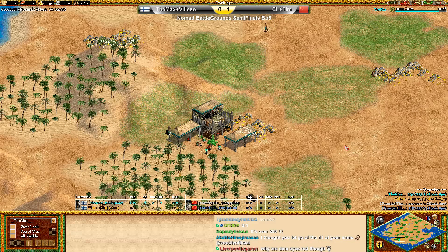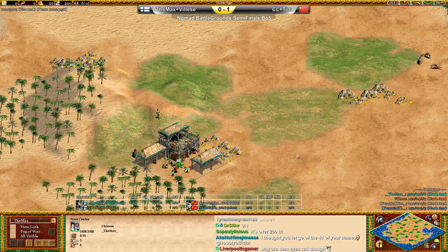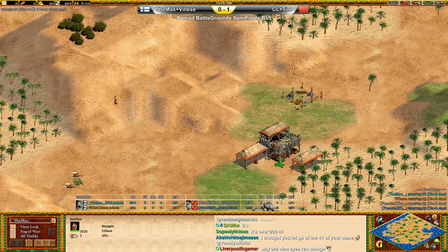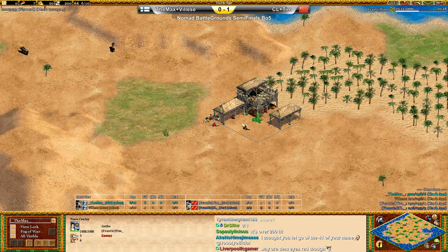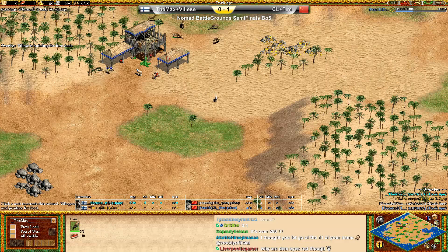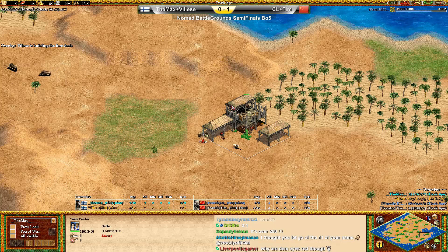Now that we've seen the first match, I'd go for Chinese and Mongols again. The matchup with the Persians and Goths — they need to be really fast and efficient. But this time we have to keep into consideration that Tim, the Goths guy, is kind of alone on the right-hand side. So maybe this time we will see the Goths and Persians shine, because the Goth player has all the space he needs to go for a boom and maybe do some heavy castle aggression.